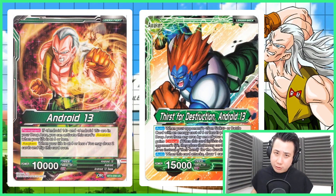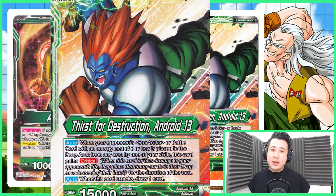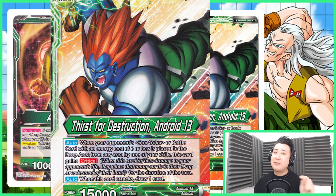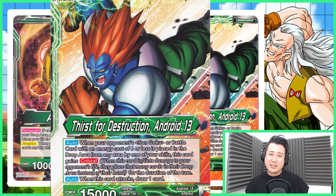Thirst for Destruction — Android 13, really cool look. Auto: if your opponent's Goku or battle cards with any energy cost 6 or less is placed in its drop area, this card gains critical. It's a really awesome auto because it is an auto — it's not 'when you attack.' It is every time it happens, you will gain critical. You can't have double critical; it's a single crit. When this card attacks, you get to draw a card. Really simple leader.